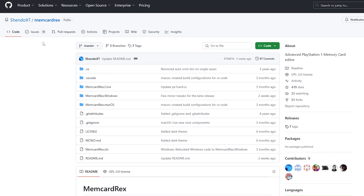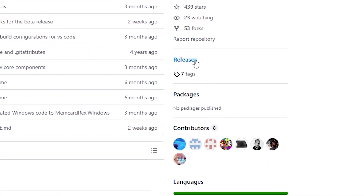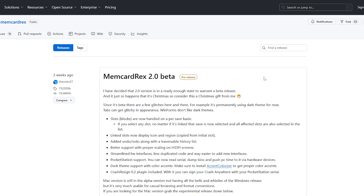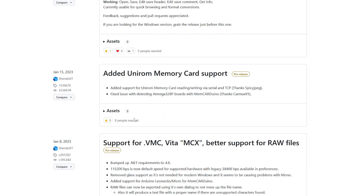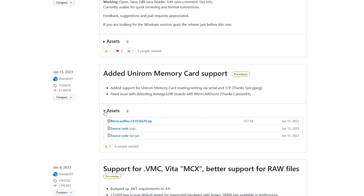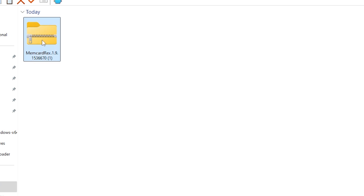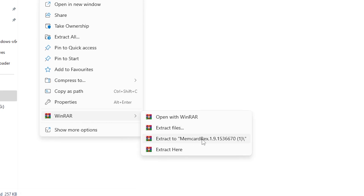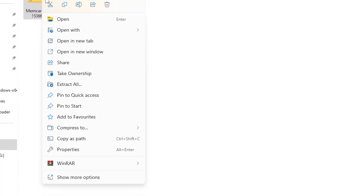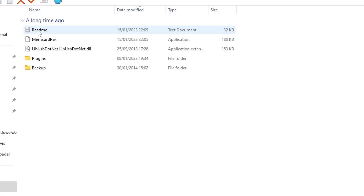Another way to import saves is through the website you can see on screen — I'll leave a link in the video description and in a pinned comment. Once you're there, scroll down and click on Releases. You'll find various builds of a program called MemCard Rex. The version I'm using is 1.9, but you can try other versions. Click on Assets, then click on the zip file to begin the download. Once downloaded, right-click and extract using 7-Zip, WinRAR, or any file archiver. You can then delete the zipped folder.